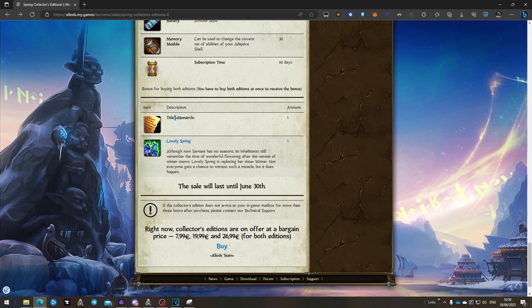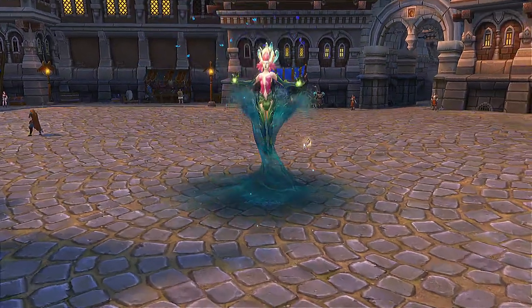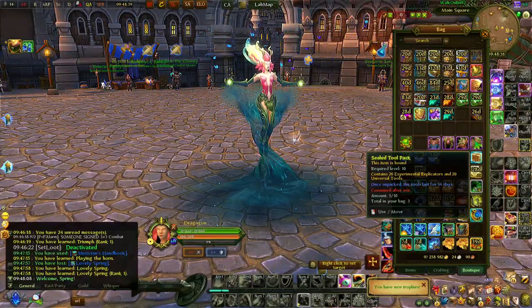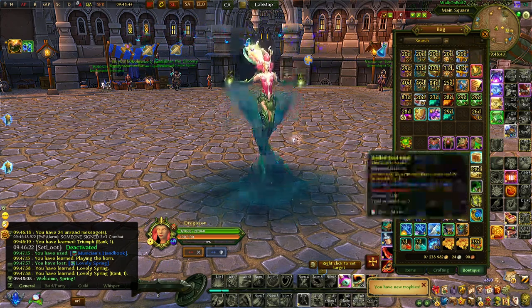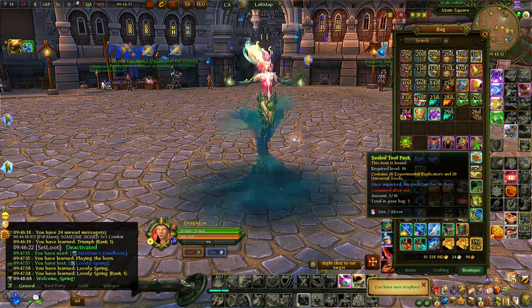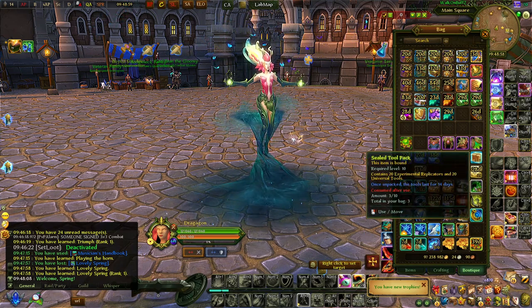Everyone gets a title and the toy. That covers everything in the collector's edition — a new costume, a new mount, two pets that are also looter pets, a toy for buying both editions, and quite a lot of dominion tools. Between both editions you get 60 dominion tools and 60 quadruple replicators.